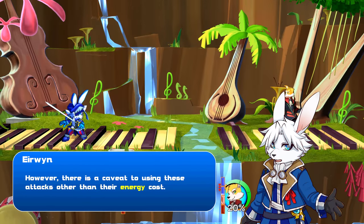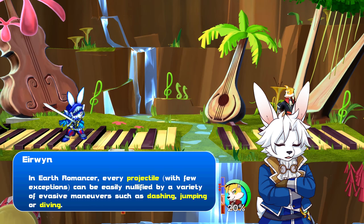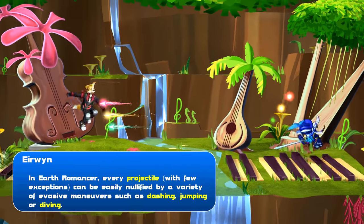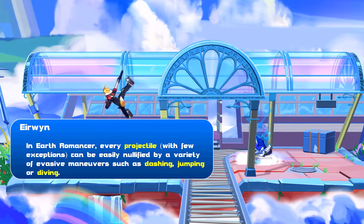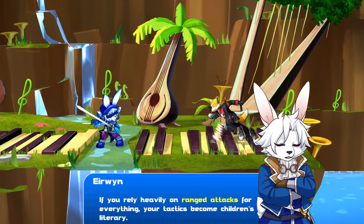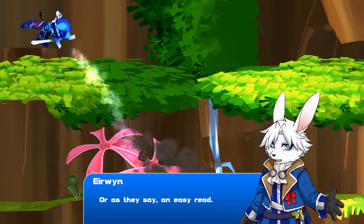However, there is a caveat to using these attacks other than their energy costs. In Earth Romancer, every projectile, with few exceptions, can be easily nullified by a variety of evasive maneuvers, such as dashing, jumping, or diving. In fact, dash attacks like these have no trouble getting past them. If you rely heavily on ranged attacks for everything, your tactics become an easy read.